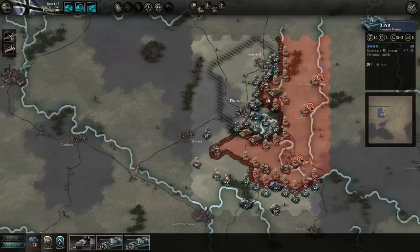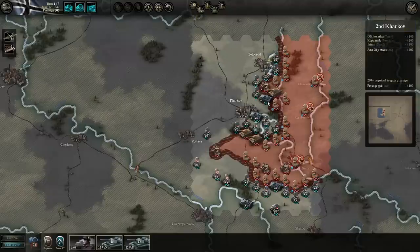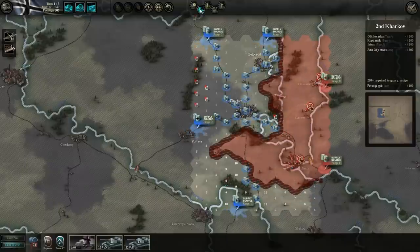Now that unit is eliminated, we can actually move into that space — and this is pretty much what you're going to do for the whole scenario. This dark red line basically represents the front lines where your area of operations starts and ends. The Germans own all the area to the left-hand side and the red area is where the Soviets own. This is important for supply. If we click on the supply overlay, each of your cities is going to give you supply.